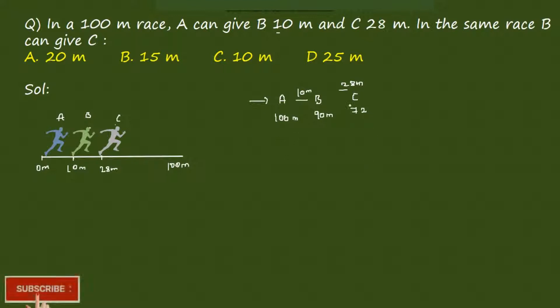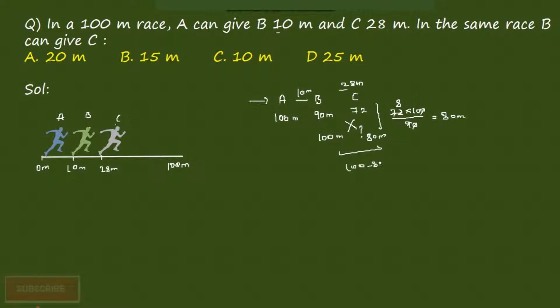Now they are asking: if B is at 100m, how much can be given to C? Just cross-multiply. We get 72 × 100 / 90. The zeros get cancelled; 1 sum goes by 8 sum, which equals 80m. So B can give C how much? It is nothing but 100 minus 80 = 20m. So the answer is option A.